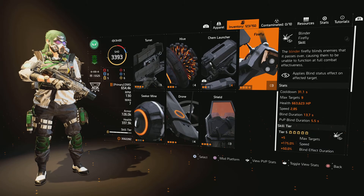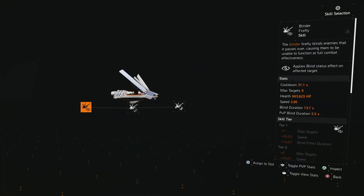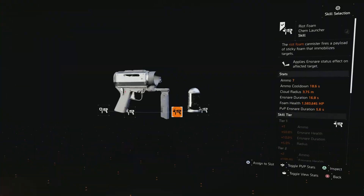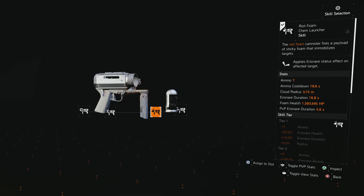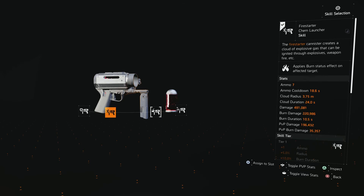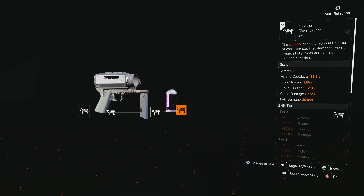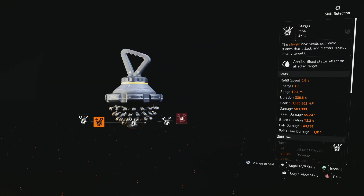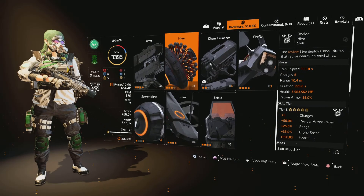You have other options like the blinder firefly. If you take a look at it, you see right below the main description it has a little eyeball icon — applies blind status effect. It tells you on the skill that there's a status effect you can apply. If you don't see that — like the burster or demolisher — then it's not a status effect. For the chem launcher, riot foam is a status effect: applies ensnare status effect. If you go to the fire starter, it applies burn status effect. The oxidizer — many people think this is a status effect because it looks cool, but it is not. There's nothing there for status effects, so don't use the oxidizer with a Creeping Death or Eclipse Protocol build expecting something to happen. The Stinger Hive is very common — applies bleed status effect. So just look for whether or not there's an icon, and it will tell you the status effect.